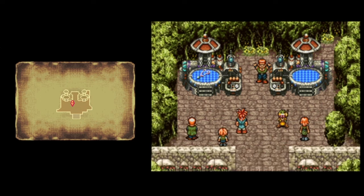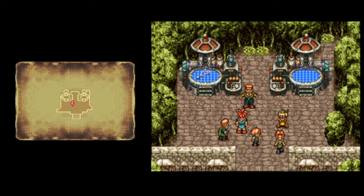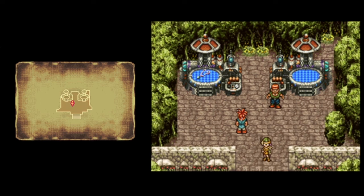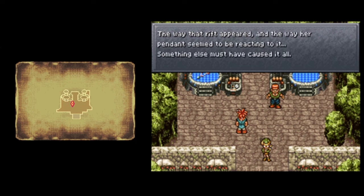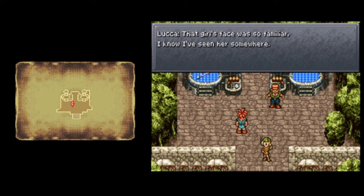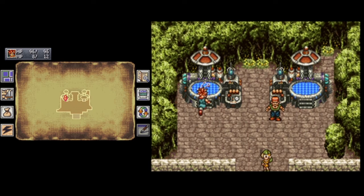As you can see, the girl has vanished before your very eyes - show's over folks. Thank god that crowd's easy to please. What just happened, Luka? Where is she? The way she disappeared - that couldn't have been the telepod. The way that rift appeared, and the way her pendant seemed to be reacting to it - something else must have caused it all. In a shocking twist, this actually is working as intended - that was just a terrible coincidence. What are we supposed to do now? Is there any way we can help her? And I'm just playing - I will definitely pick up the pendant.